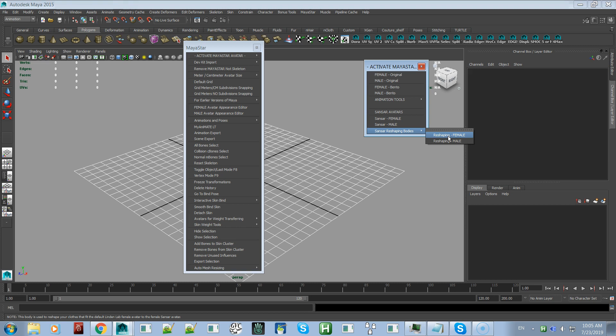Although not many people have made clothing for the Linden Lab default avatar bodies — they make clothes more for fitted mesh bodies, custom mesh bodies such as Slink, Tonic, or Beleza — I'm going to be making a video showing how you can add those bodies to the reshaping body so you can reshape your clothes.